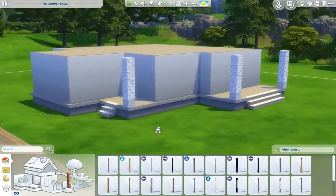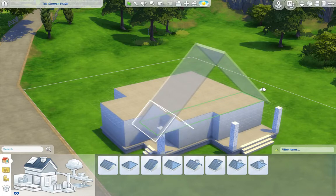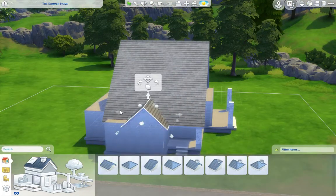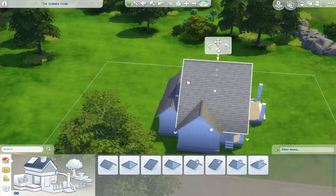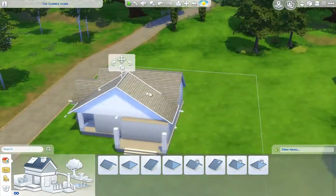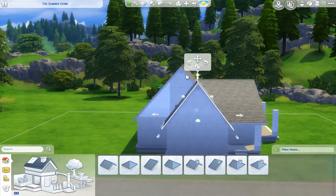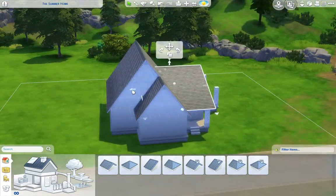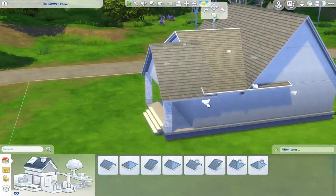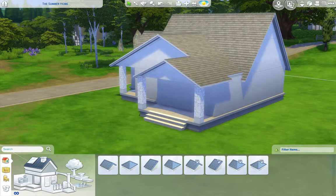What I really don't like are how the pillars work. Why can't they go on the edge? Why do they have to stick over the edge? Nothing bugs me more than having pillars that are not lined up correctly, and you can't seem to fix it. They stick over the roof — why do they do that? Why can't they just fit in nicely?